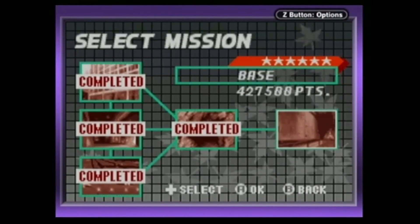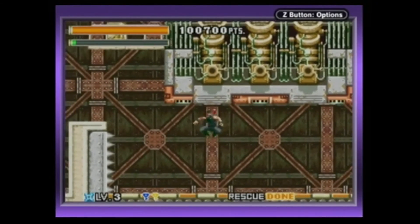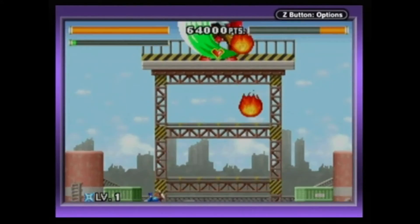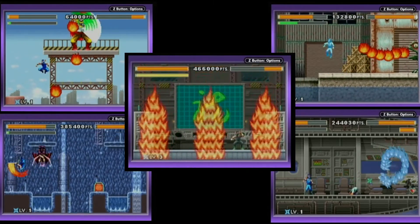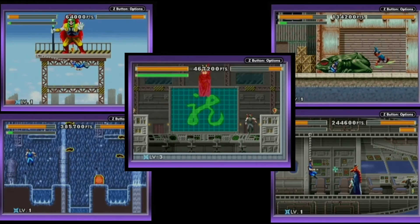There are five levels in the game. Each level consists of four stages, with each stage becoming more difficult than the last. The final fourth stage is the end-of-level boss battle. There are five bosses in total, and they are difficult, as you would expect. You need to learn their patterns and methods of attack in order to crush them.